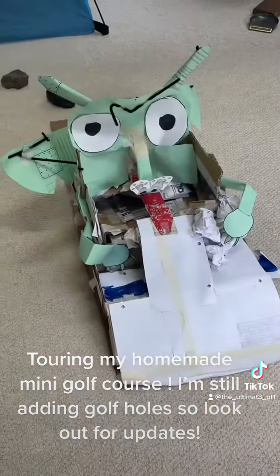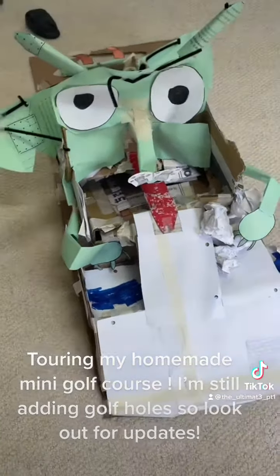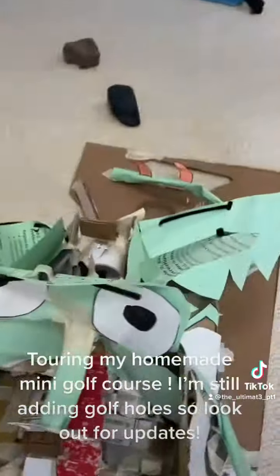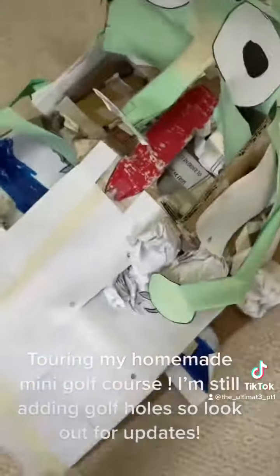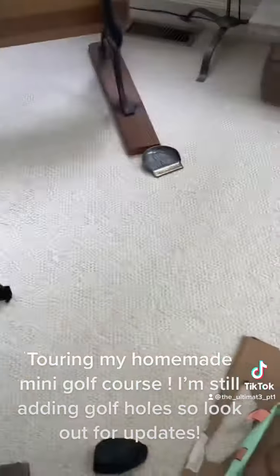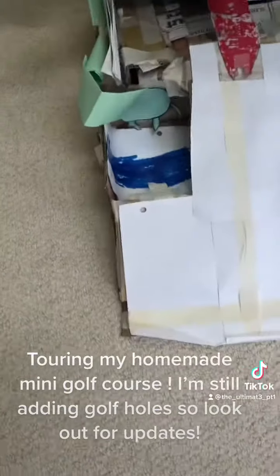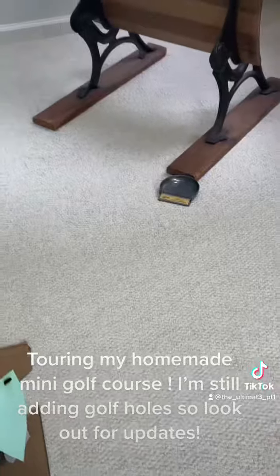Hole six is your traditional win-a-free-game hole, but instead of winning a free game, it's an actual hole. You try and putt the ball up the dragon's tongue and it'll go into this pipe and roll out for a hole in one. If you miss the tongue it'll roll out to around here. Also, if you feel like taking a safe route, you can put it up the waterfall and it'll roll out around here, which gives you a straight shot to the hole.